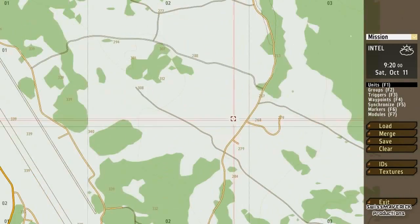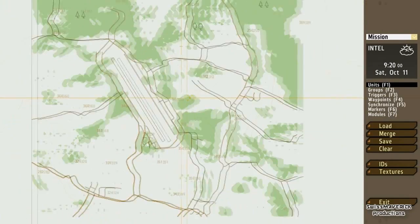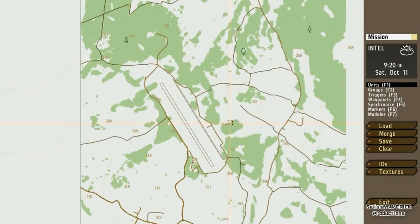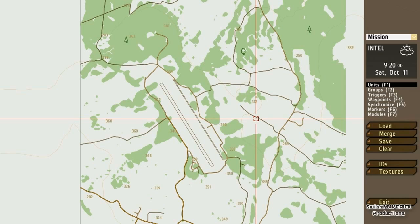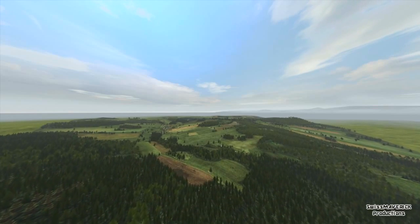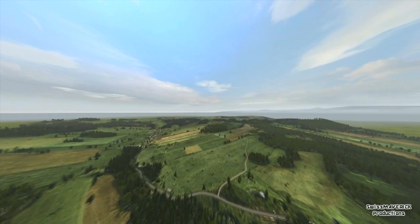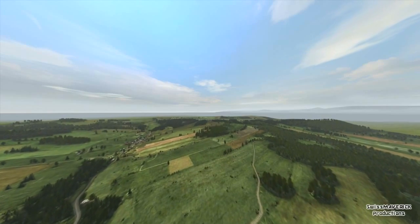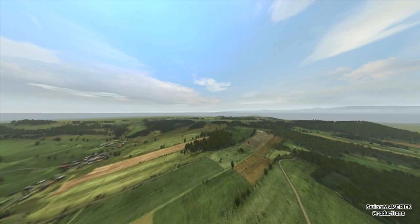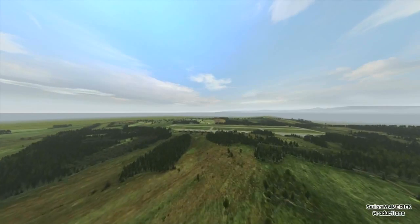You get the big airfield in the center and then some smaller towns around. Just a quick overflight — you see here the terrain, some roads, some smaller cities, compounds, some meadows, and a lot of forests. So pretty much Chernarus if you ask me.